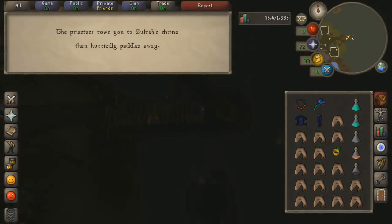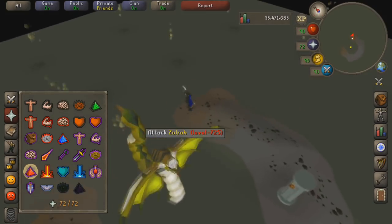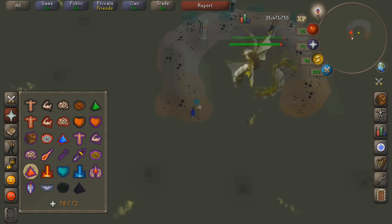Once I get more used to this on mobile I want to increase my gear switch to six items, because the one thing I find very easy about this is switching gears. One thing I didn't note earlier is that the minimap - as with anything on your thumbs - is a bit harder to click precisely.